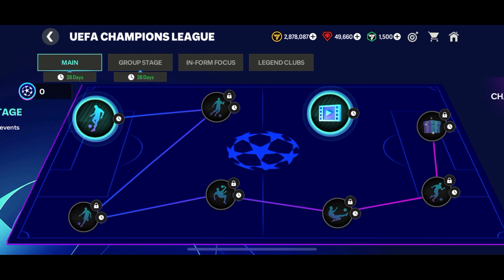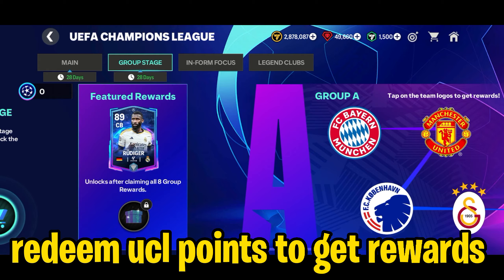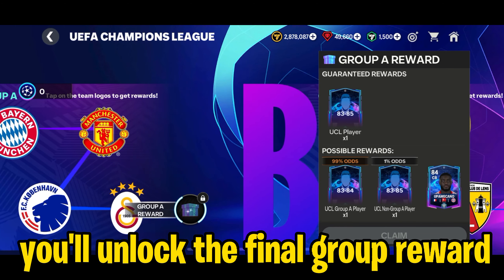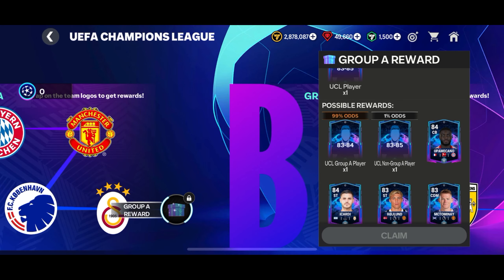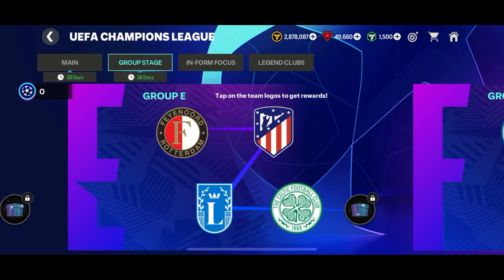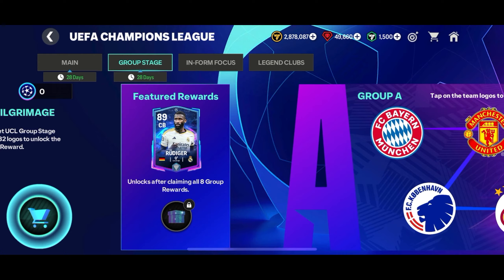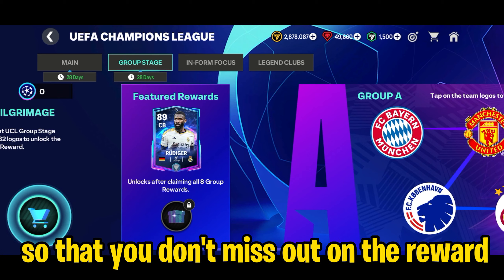You can spend the UCL points in the group stage chapter. In this chapter, you can redeem your UCL points for FC coins. Each reward will cost 25 UCL points, and on claiming all four rewards, you'll unlock the final group reward, which contains an 83 to 85 overall UCL player. There are a total of eight groups, and once you claim the final group reward from each group, you'll get a free 89 overall center back Rootager. You'll need 800 UCL points to claim all the rewards. Keep in mind that the group stage and the main chapter will end in 28 days, so play every day to get UCL points.